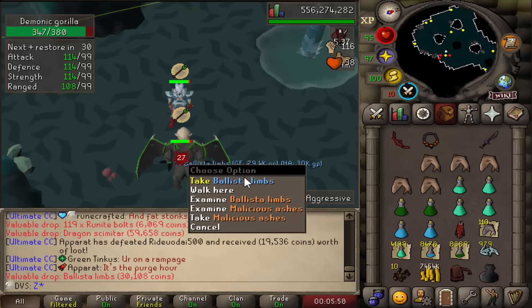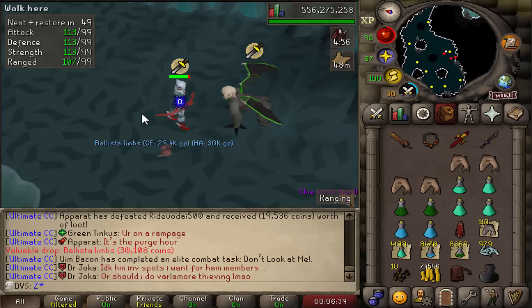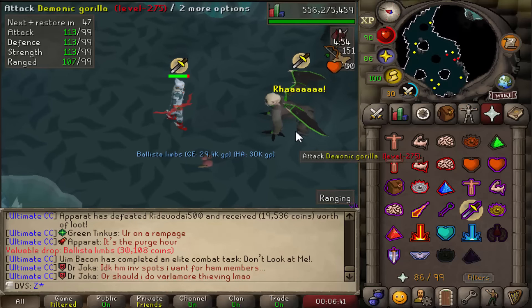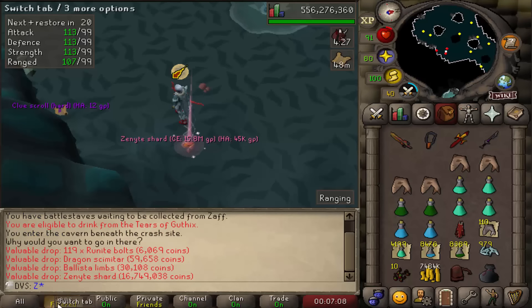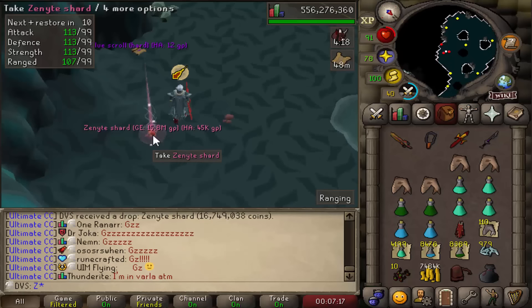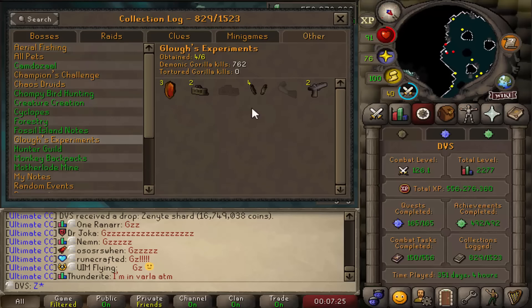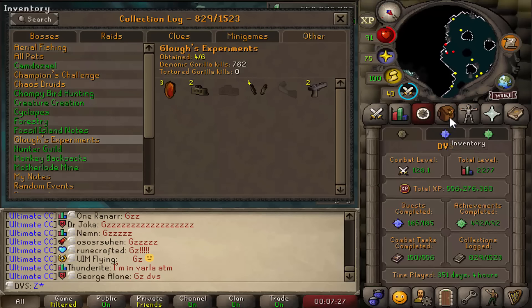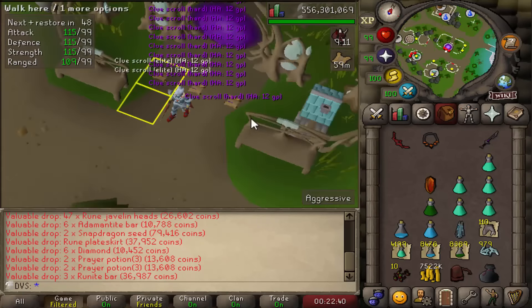Another set of Ballista Limbs at 761 KC — quite a while since the last one. Then literally back to back: Zenite Shard number 3 at 762 KC. I didn't even have the recording going. For the third and fourth Zenite, I'll just keep them in my looting bag since I don't really have any need for those two items yet.